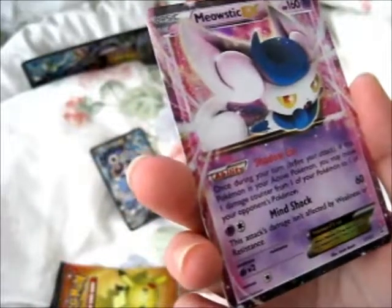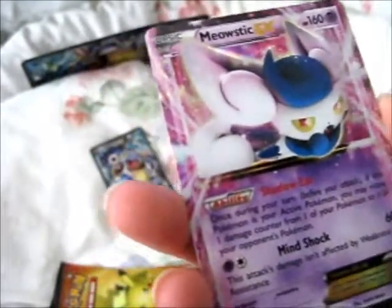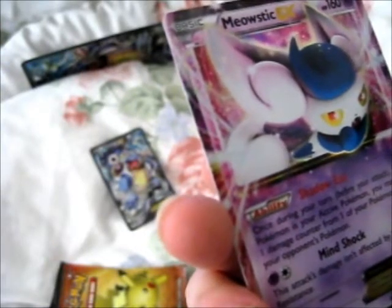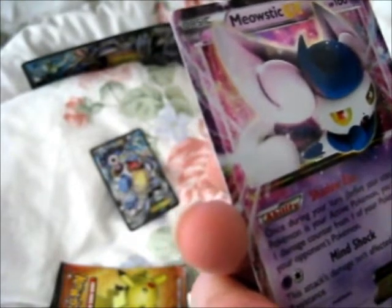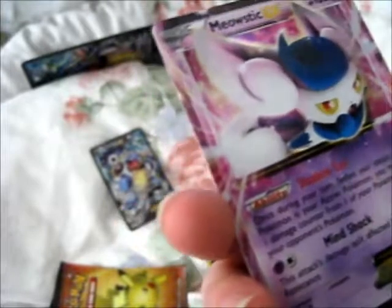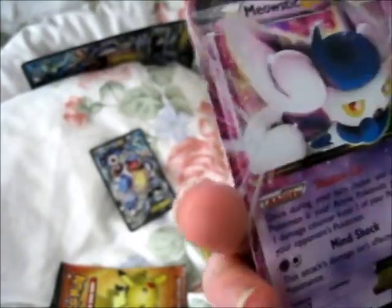Meowstic EX has the ability Shadow Ear: once during your turn before your attack, if this Pokémon is your active Pokémon, you may move one damage counter from one of your Pokémon to one of your opponent's Pokémon. That is a good ability. Then there's Mind Shock, which does 60 damage and is not affected by weakness or resistance — which is awesome.